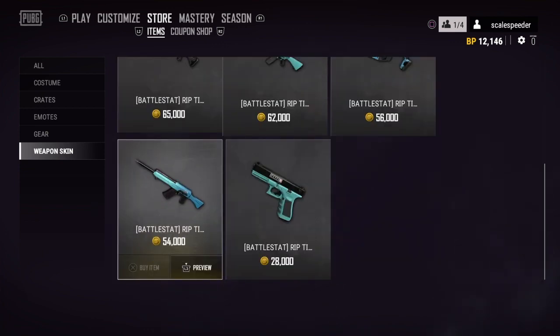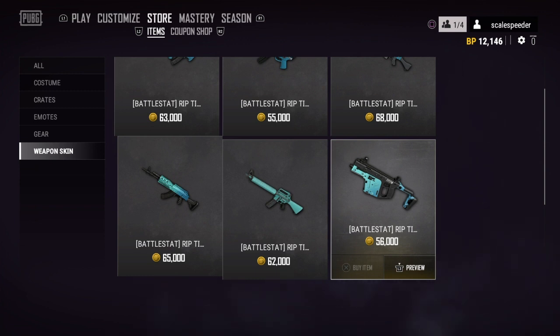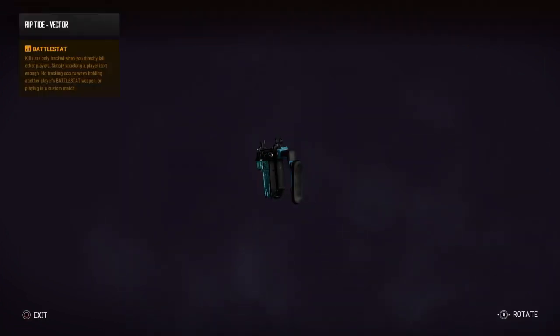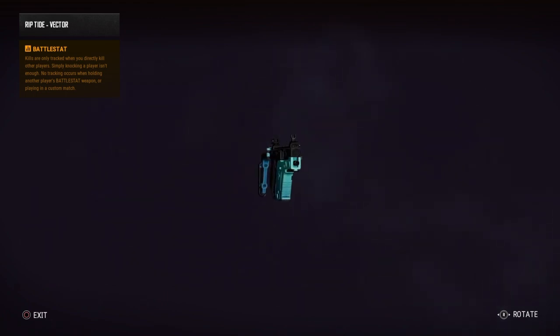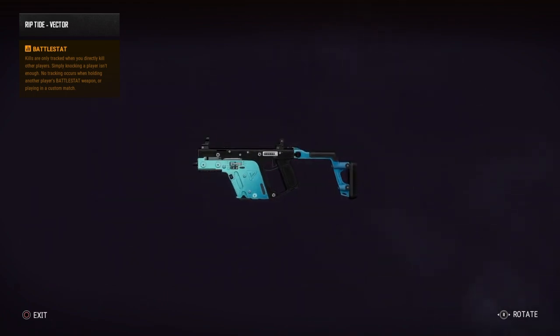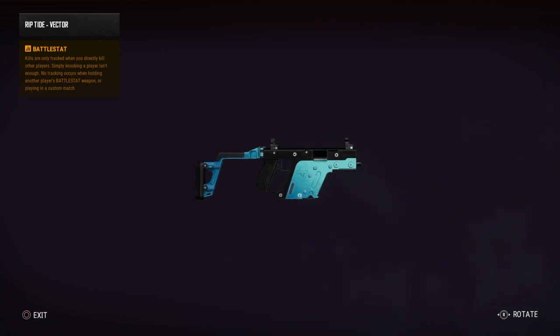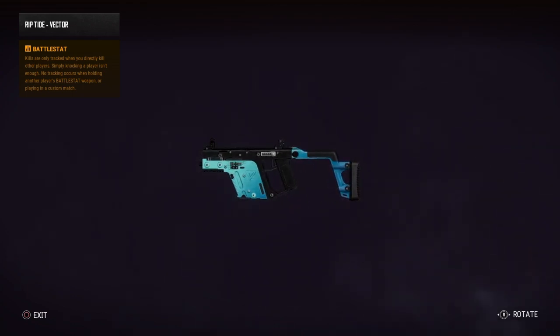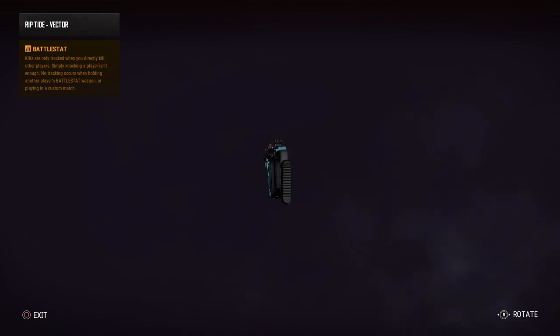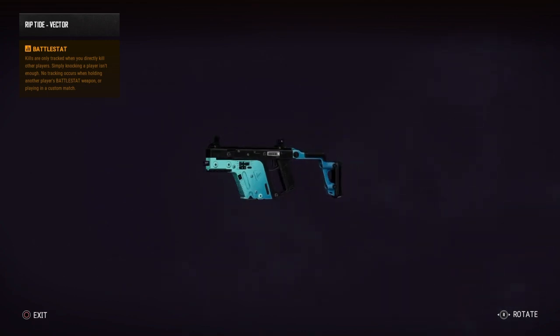The shop isn't really working properly on the test server. It's around 63,000 battle points — that's a lot, but if you play PUBG a lot you'll probably have hundreds of thousands of battle points, so you can get them for free without buying extra BP. But that color — oh god, that is terrible. Come on PUBG, make your skins better please.